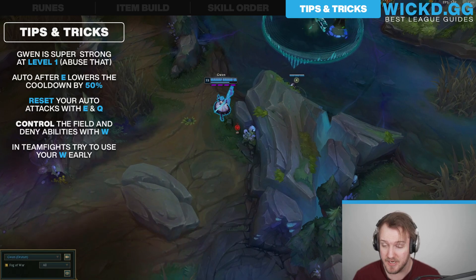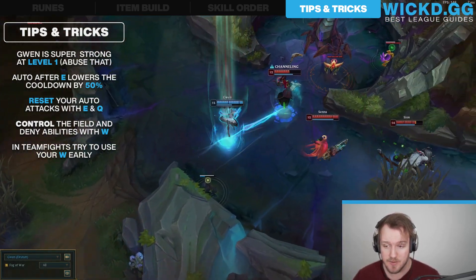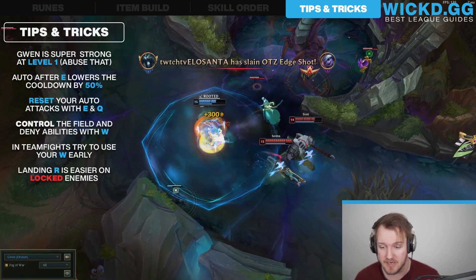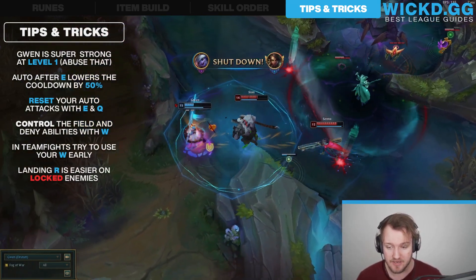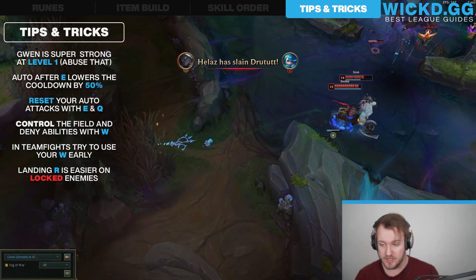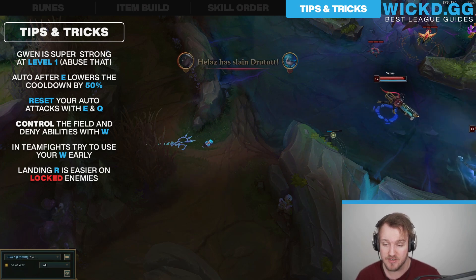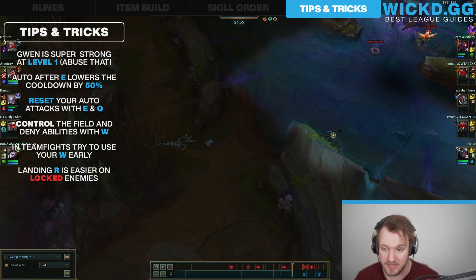Gwen's ultimate can be kind of hard to hit. What you want to try and do is ultimate people that are locked — for example a champion that can't do anything — or ultimate people that are running towards you or auto-attacking you, because they're locked in animation or moving in a straight line, which means you're going to hit them straight on. If you're trying to ultimate people that are far away and running away or running in circles, it's really difficult, so be careful about wasting your ultimate.